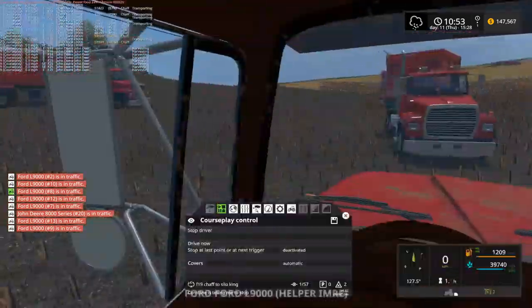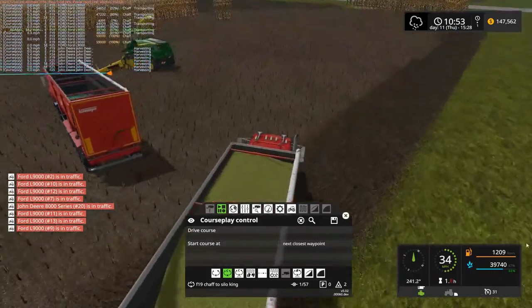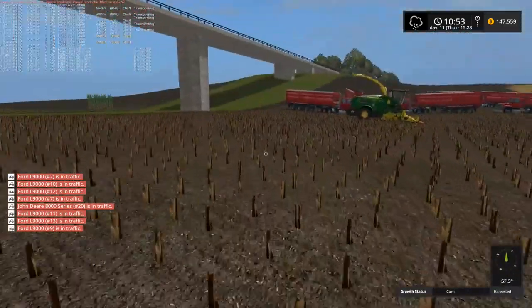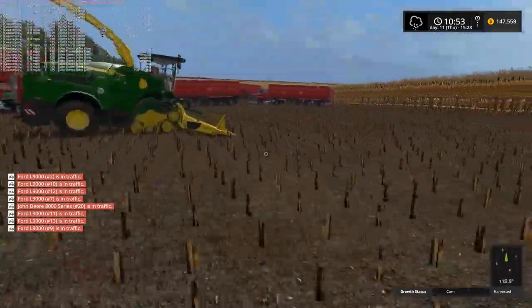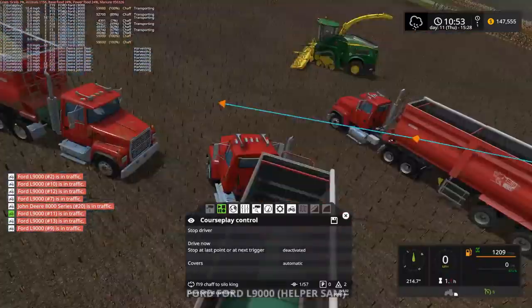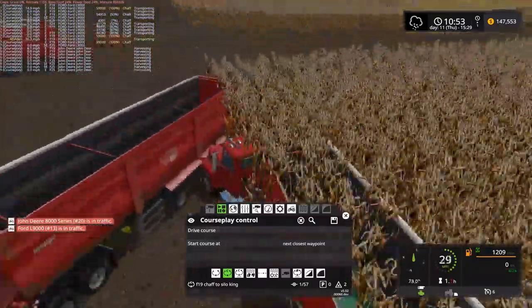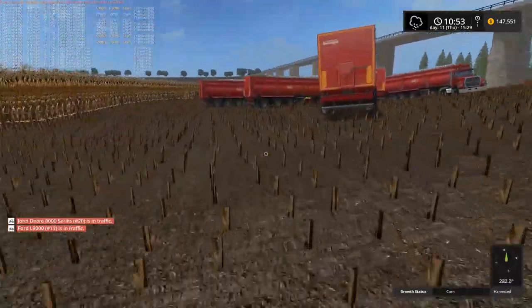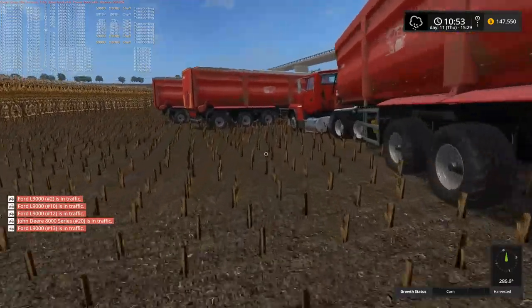You were like almost full. CoursePlay, you're not helping the situation by returning to the mess. First waypoint, drive the course, that'll get him out of here. What I'd like at this point is for the chopper to get out of here — that's probably what's holding us up. For those of you who haven't seen the last two episodes, we set up a massive chopping operation that is turning into a massive derp simulator. CoursePlay is doing some of the craziest stuff I've ever seen.